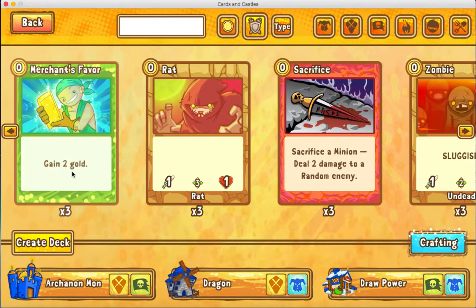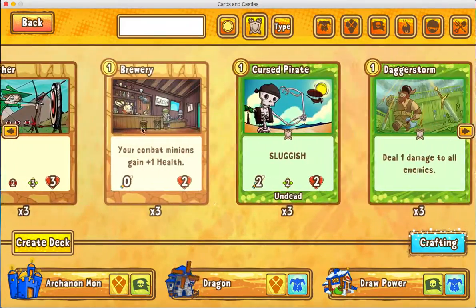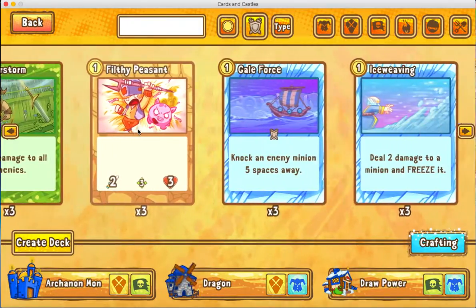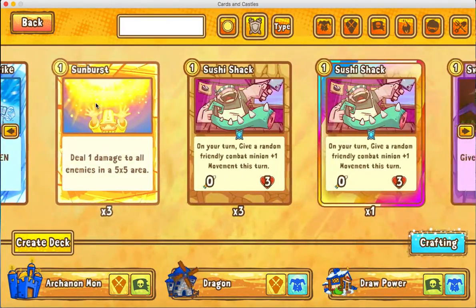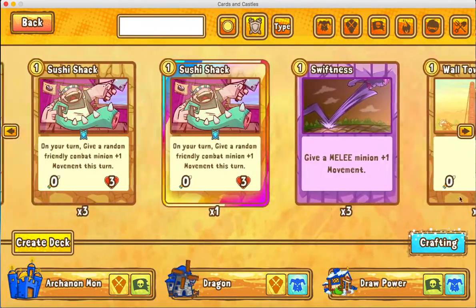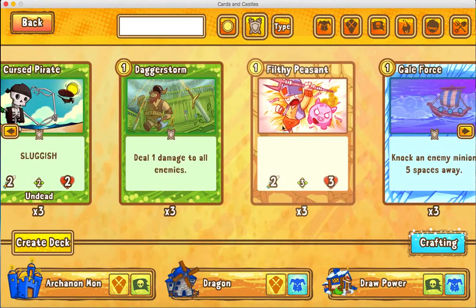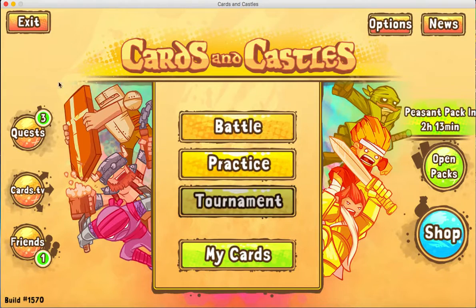You're going to be running Merchant's Favor if you're playing Pirate. For one-drops, you have Brewery, Archer, Filthy Peasant, Ice Weaving, Sunburst, and Swiftness. Those are all pretty good basic cards. I like Filthy Peasant — good card to have on your first turn.